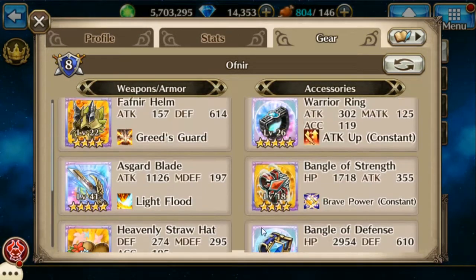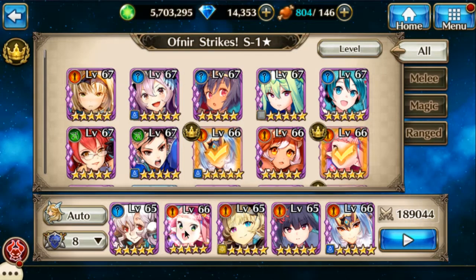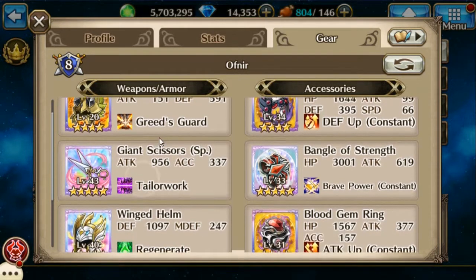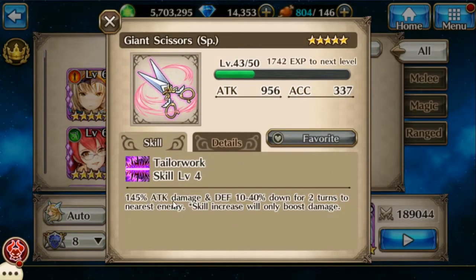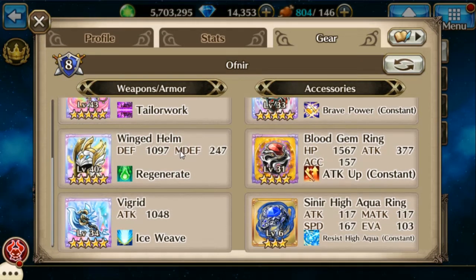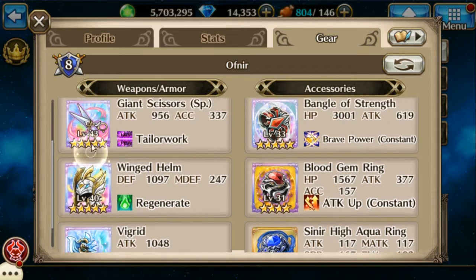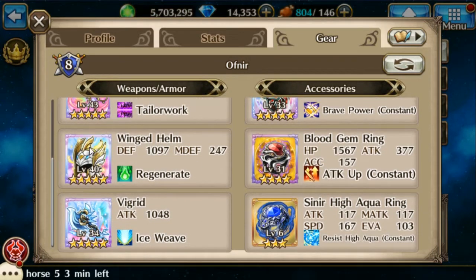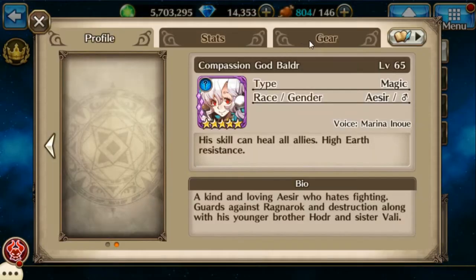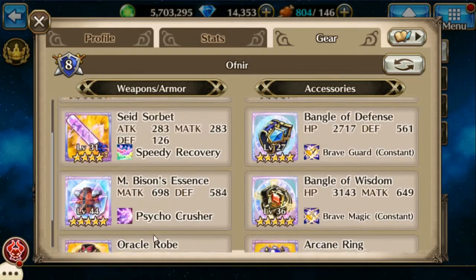Let's go to Lamina — again the Fafnir helmet, the giant scissors because of the defense down, which really helps, and with her having mastered it for two turns when her skill procs, you have a good chance of that triggering. Using a good winged helmet for some health regeneration and the vigor for the attack power.